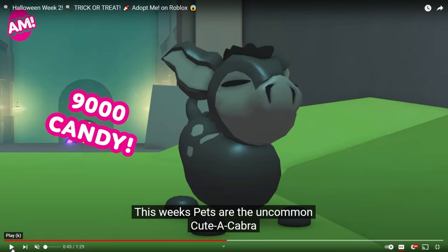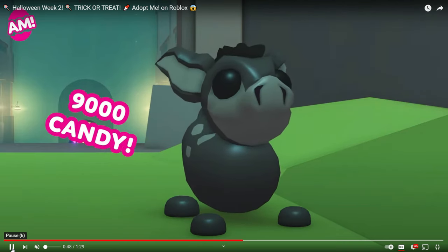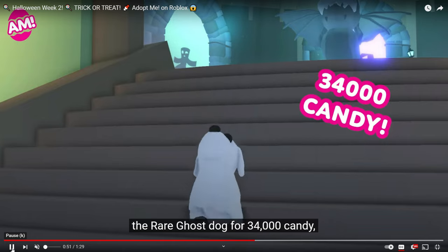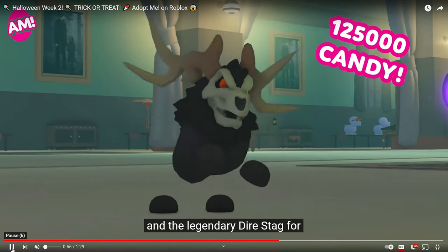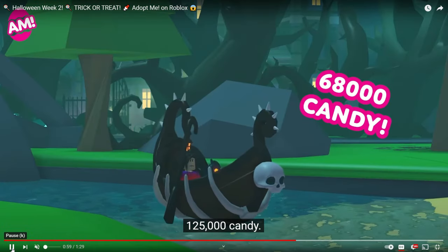We have a couple of new pets. First is the Uncommon Cuticavera for 9,000 candy. Next up, and this might even be my favorite of all the pets so far — he is so cute — is the Rare Ghost Dog for 34,000 candy. And then the last one is the Legendary Dire Stag, the most expensive of the three at 125,000 candy. Oh my gosh, that is so much grinding.